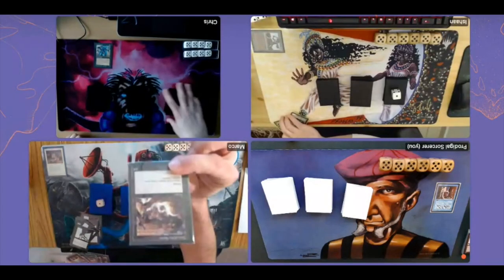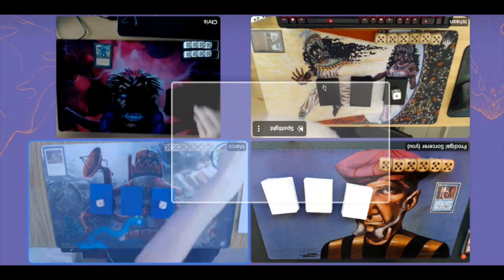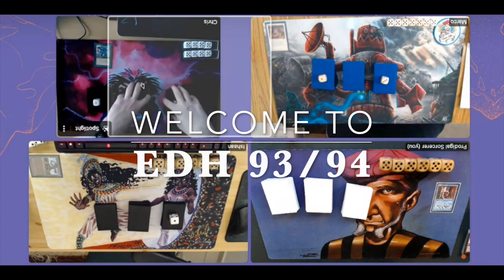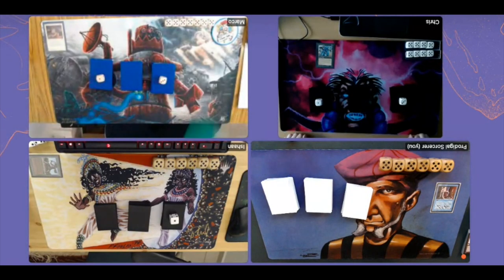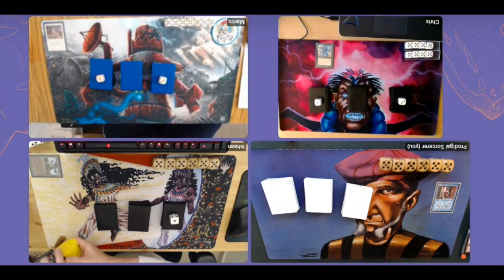Welcome to another episode of Timmy Talks, the channel where we talk old school magic. Today we are going to talk about Elder Dragon Highlander, old school style. That means we're building a hundred-card decks, each deck has a commander, and we're choosing our cards from Alpha, Beta, Unlimited, the four horsemen sets, and Fallen Empires.